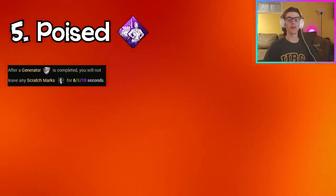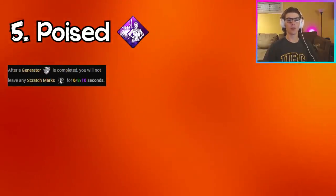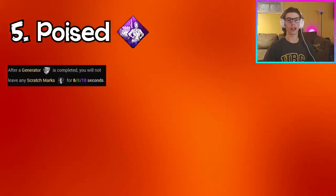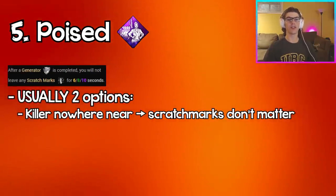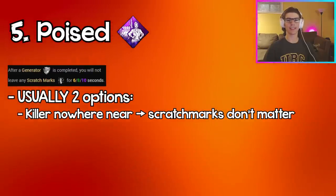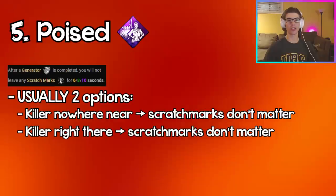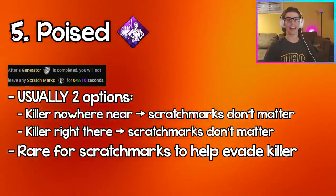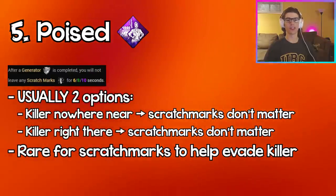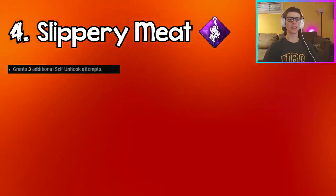Coming in at number five we have Poised. After a gen is completed you don't leave behind any scratch marks for 10 seconds at tier three. This perk isn't super useful because when you complete a generator either the killer is nowhere near you so those 10 seconds don't matter, or you finish a gen right in front of the killer and the hidden scratch marks won't help you anyway. It's really rare to get any real use out of this perk.